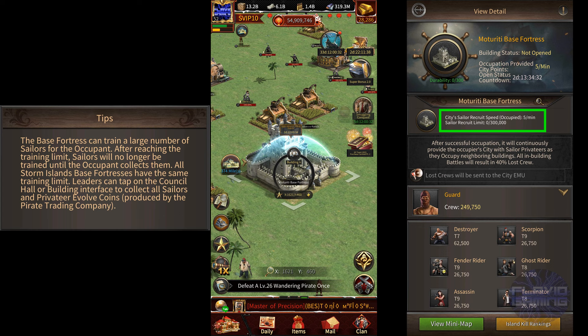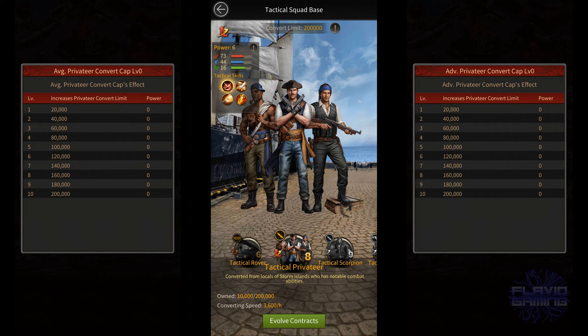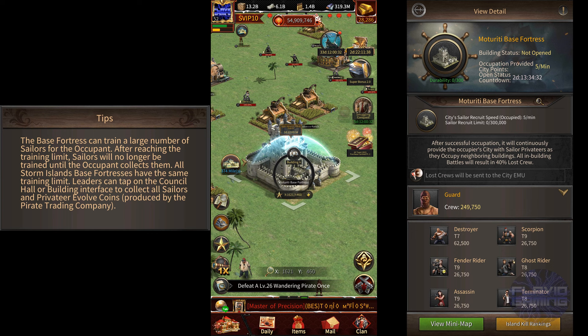If your city occupies, let's say 10 of these base fortresses, then everyone will get 50 privateers per minute. It also says that there's a maximum recruit limit for the sailor privateers, which is 300,000. Now, this could be the personal recruit limit for each player, but I don't think it is. I think it is the building's limit. Because according to the description, it says that if this building reaches the limit, then sailors will no longer be trained until the occupant collects them. This means that once you collect them, it'll start producing more sailors regardless of how many sailors you have. Also, the limit of the tactical privateers can be increased all the way up to 600,000 through tactical contracts.